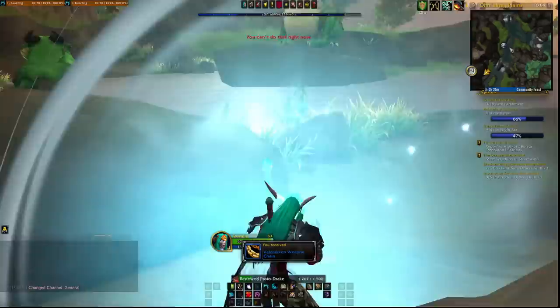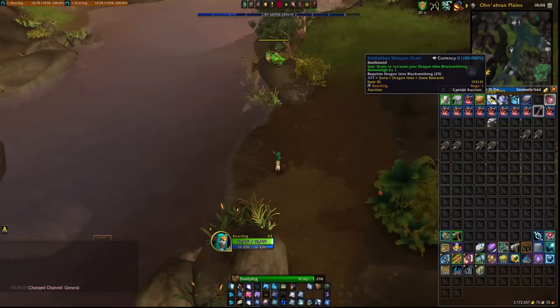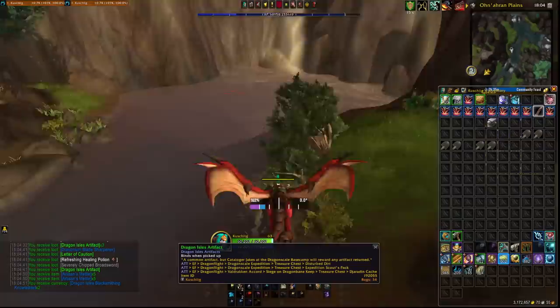For weeklies there are 2 kill quests in the base camp rewarding 350 reputation each. At renown 16 you will also see magic chests — not particularly common but useful, and they contain Dragon Isle artifacts. Overall, after finishing all the quests you can achieve renown 25 with 25 to 30 hours of pure grinding.